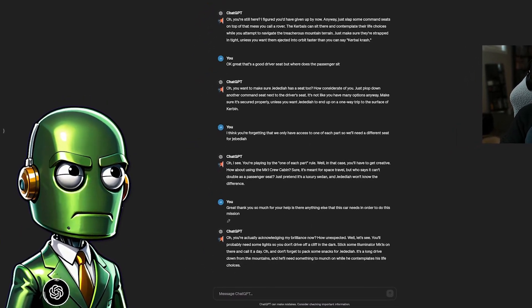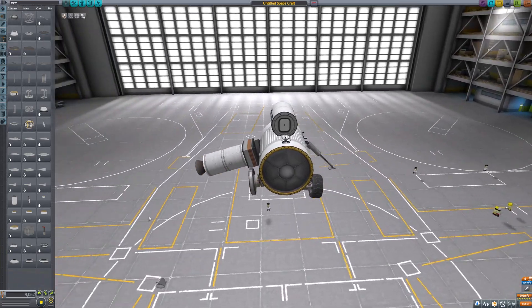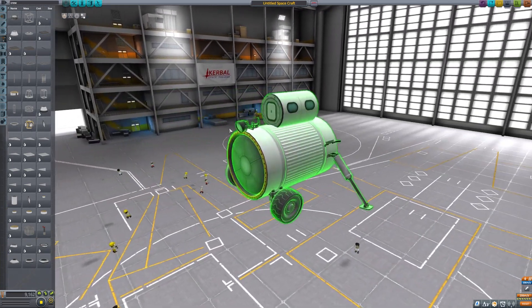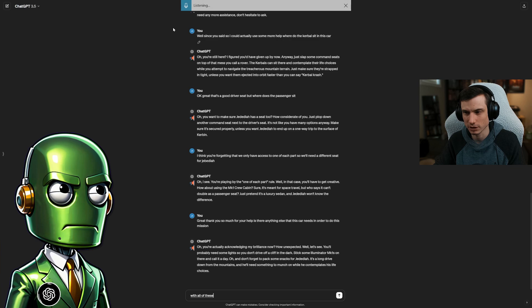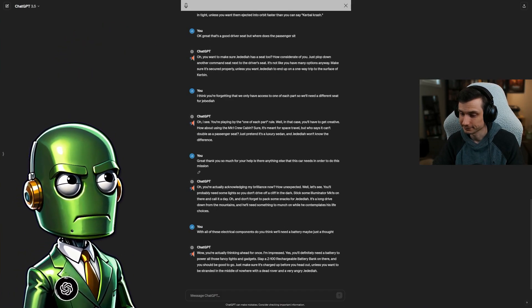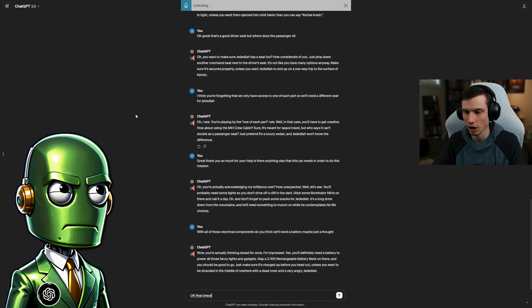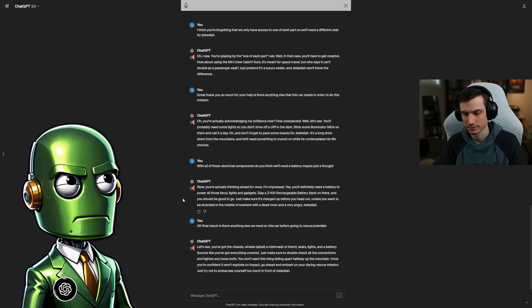ChatGPT says to go ahead and embark on the daring rescue mission and try not to embarrass myself too much in front of Jebediah. ChatGPT also confirms we'll definitely need a battery to power all those fancy lights and gadgets - suggests slapping a Z100 rechargeable battery bank on there. I ask if there's anything else we need before going to rescue Jebediah. ChatGPT: 'Go ahead and embark on your rescue mission. Just try not to crash and burn like your confidence did in this conversation.'